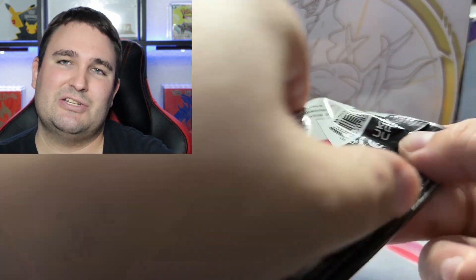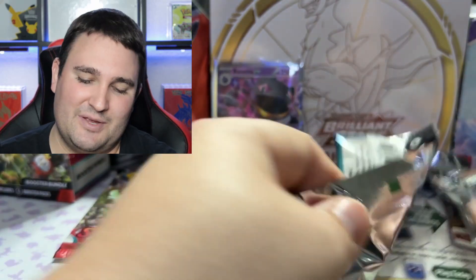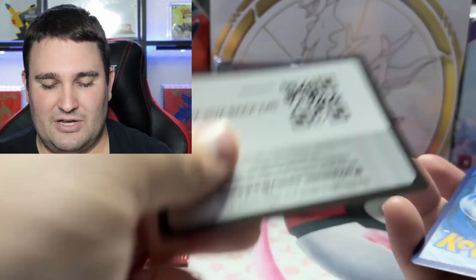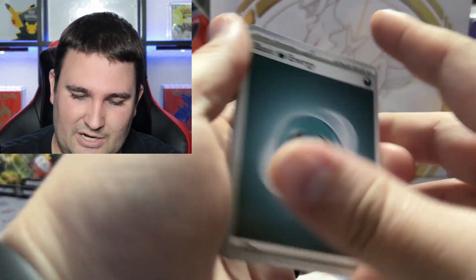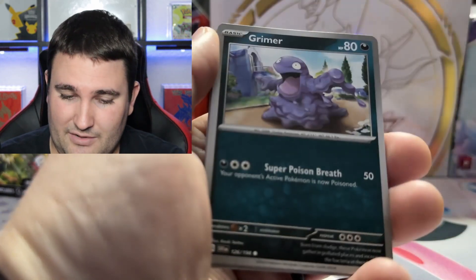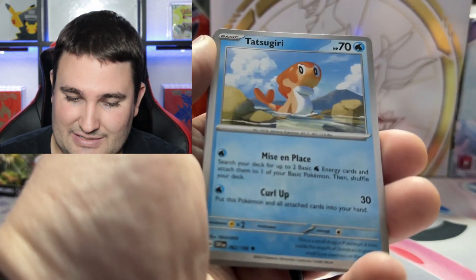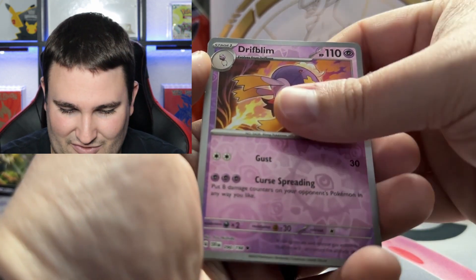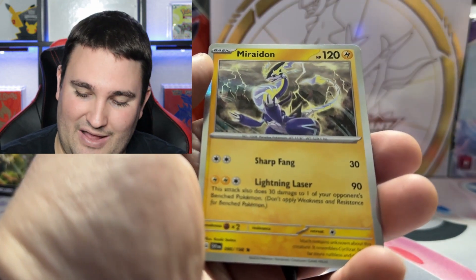Just two packs left to go, hoping beyond all hope that we can pull something amazing out of these final two packs. You never know. Here is code card number five — second to last one, down and done. It's another darkness type energy. We got Metatite, Energy Search, Grimer again, Bruxish, Defiance Band, Tetskri, Nest Ball — not the one I need at the moment — Driftlib, Panko, and Rhydon for the holo.